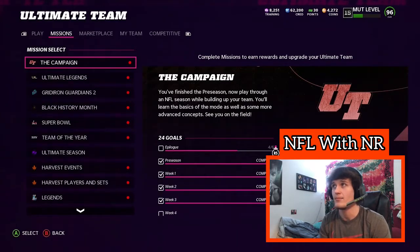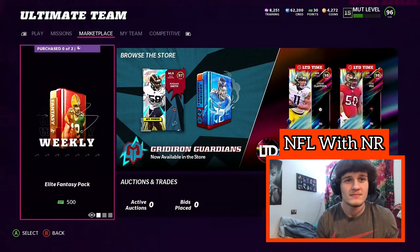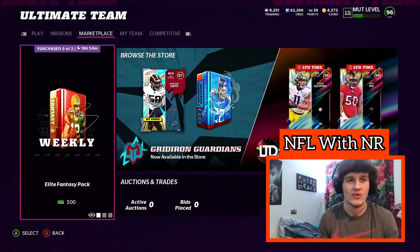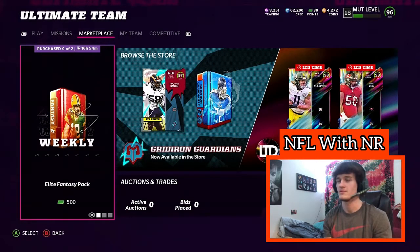Those are my three top ways of getting coins. Now the fourth and final one: pay to win. You can just drop all the money you have — all the money in your mom and dad's bank account — onto Elite Fantasy Packs, Gridiron Guardians Packs, Pro Fantasy Packs, Ultimate Legends Packs, Super Bowl Packs, anything. Just kidding — don't actually use your parents' credit card, because then it's my fault they're down 500 bucks. So please don't.